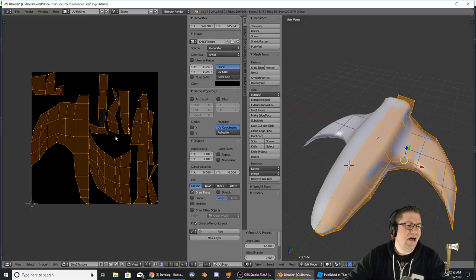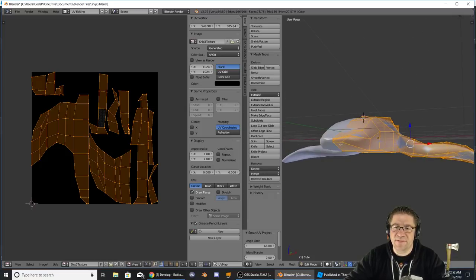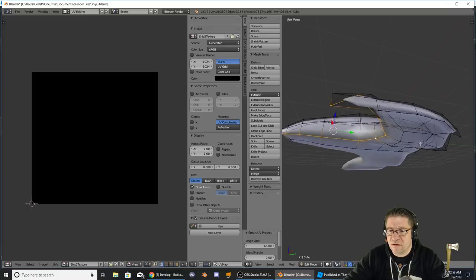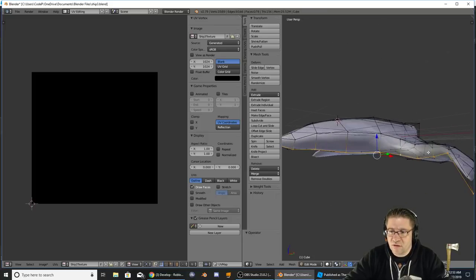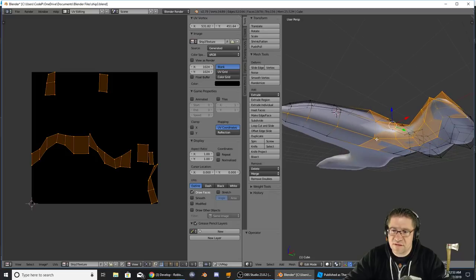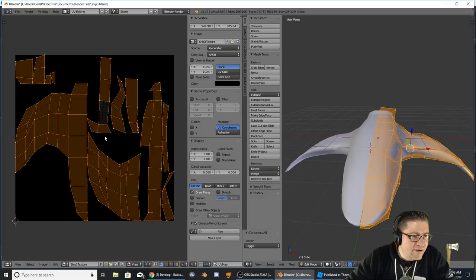Right now I don't have an image, so I'm just going to do New Ship 3 Texture. That's going to be 1024 by 1024, which is more than enough. Then over here I need to go into edit mode, select all, then Mesh > UV Unwrap — we're going to choose Smart UV Projection. Let's do Mesh Smart UV Unwrap. There we go — this way it kind of unwraps it and unfolds it into parts and pieces.